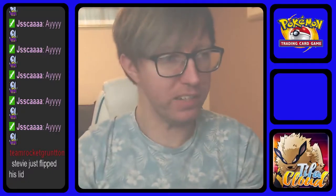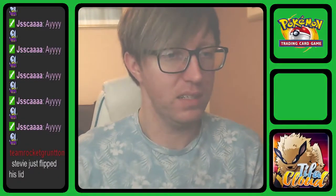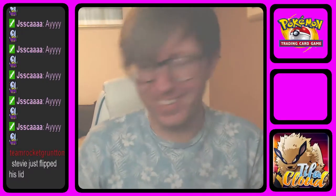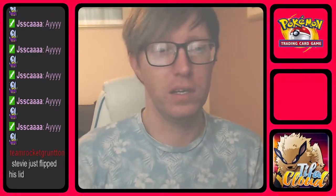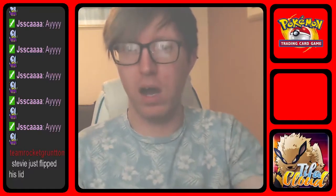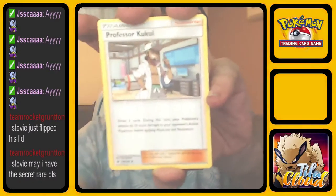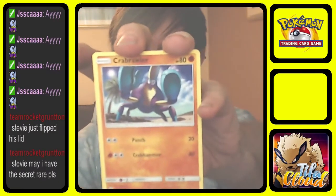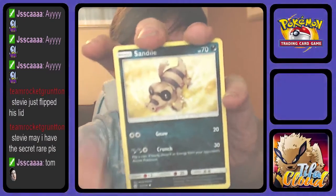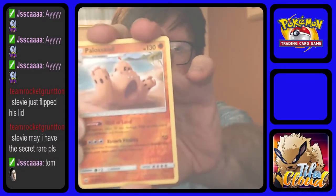Not bad — we completed a few lines in this box set. On to the second Primarina pack: Fairy Energy, Golbat, Energy Switch, Professor Kukui, Grubbin, Drowzee, Crabrawler, Sandile, Alolan Meowth. Reverse is a Palossand. And the rare for the pack is a Cloyster — regular rare.